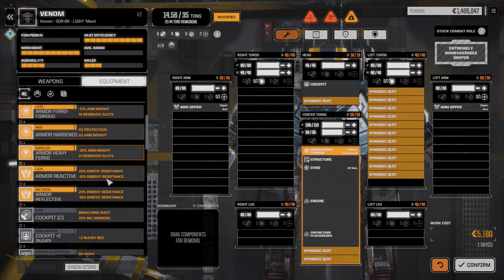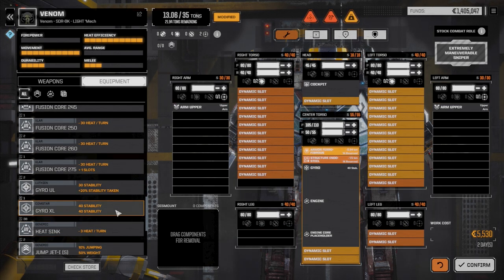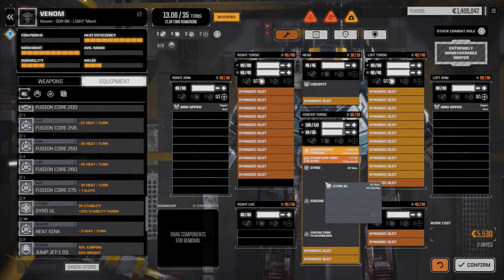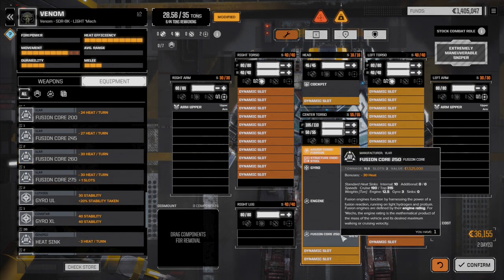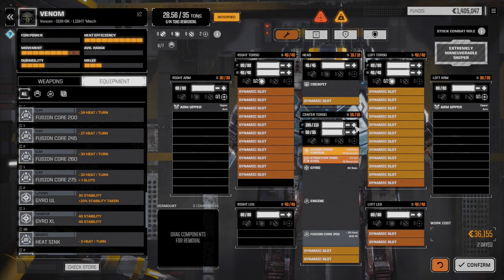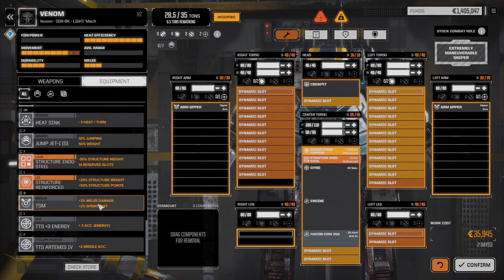I think we can successfully run both ferro and endo steel since we've got plenty of tonnage. Looking at engines - the 16.5 ton option versus 15.5 tons gives 315 versus 325 speed, not that much difference for one ton, so we'll go the lighter route. We can put triple strength myomers in this guy as well - let's drop those in the legs. Now for weapons.